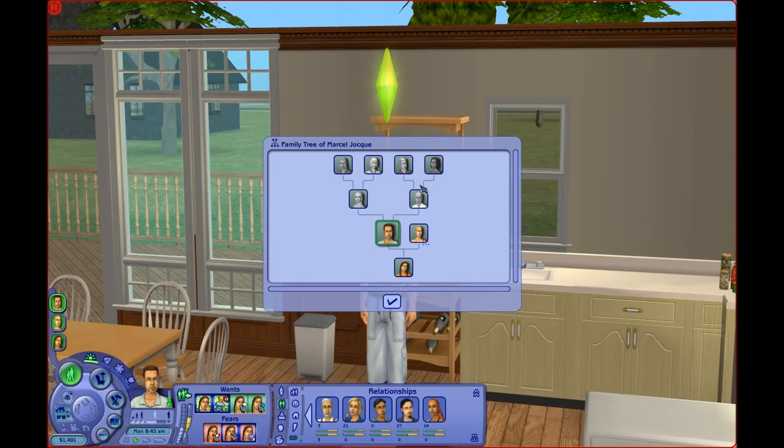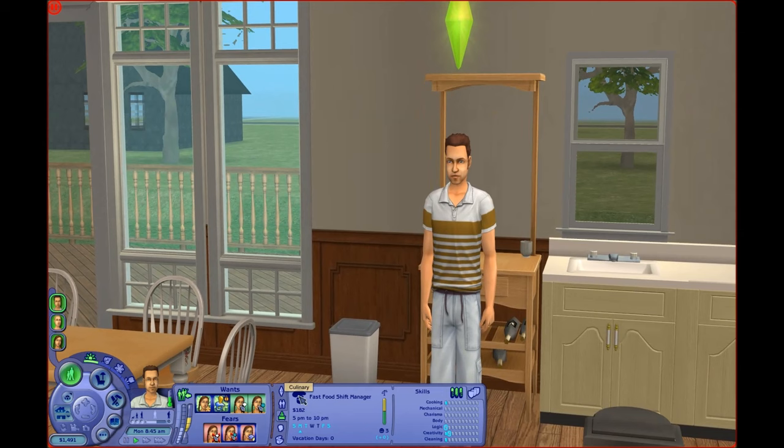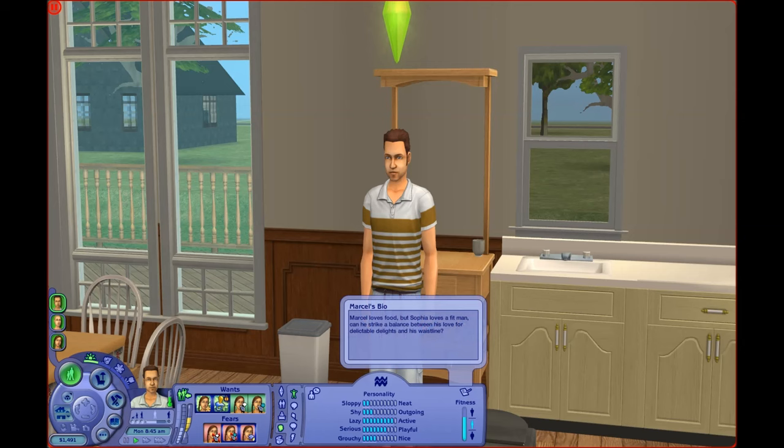Let's take a quick look at his family tree. His parents are Amy and Henry, and her parents are Alyssa and Jason. No siblings, just one kid — only child families. He's actually a fast food shift manager with low skills, surprisingly. They don't make a ton of money. He's an Aquarius — super active, playful, and decently nice. His bio says Marcel loves food, but Sophia loves a fit man. Can he strike a balance between his love for delectable delights and his waistline?